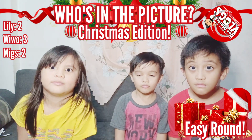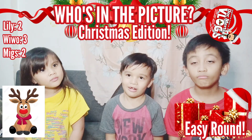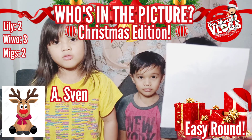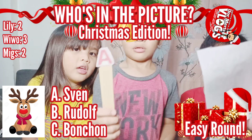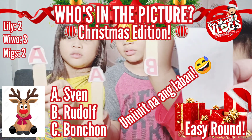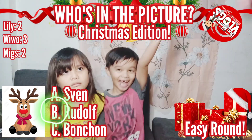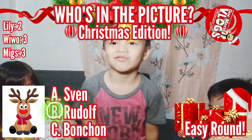Two more questions for the easy round. Here's the next photo — jingle bells! Is it A — Sven, B — Rudolph, or C — Bonchon? Ate Lily answered A — Sven, Kuya Wivo answered A — Sven, and Migs answered B — Rudolph. The correct answer is Letter B — Rudolph! That's one point for Kuya Migs. Scores: Migs 3, Wivo 3, Lily 2.